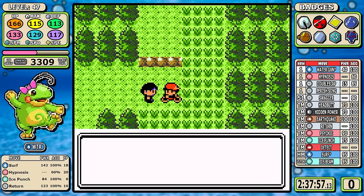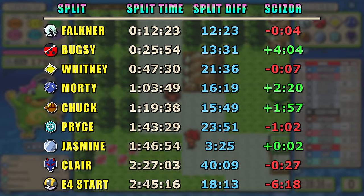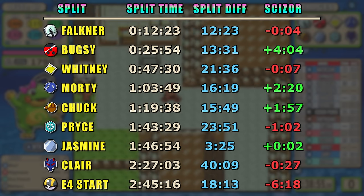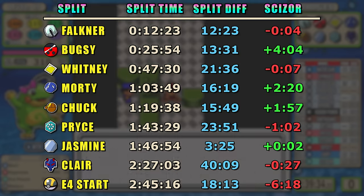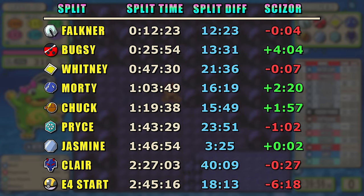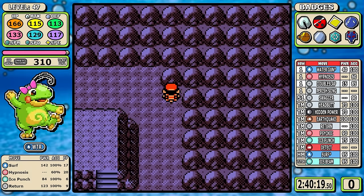Most of the time your problems with Steel types come from Jasmine, and that's already over. Now let's bring up split data. We were seven seconds separated at the third gym, and after Claire both Pokemon were still only 27 seconds apart — really close. The disparity starts at the Elite Four start time: it's all the way up to six minutes, pretty much because Politoed had to backtrack for the Whirl Islands and Mt. Mortar candies and do extra battles. Also remember Scizor picked up Swords Dance around this section, which is where Scizor really takes off — 130 Attack and being able to double or triple it is just really powerful. Six minutes isn't the end of the world though.